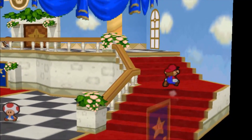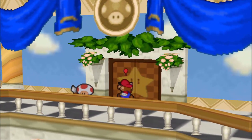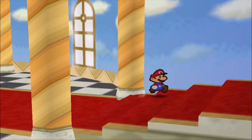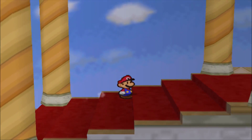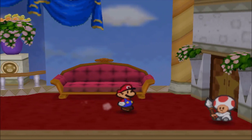We head out of Peach's room, moving forward since we can't really do anything else in Peach's Castle. I want to apologize for that little black bar - this is the best I can do with my emulator, and we just have to deal with it. What I have is just black bars all around my screen otherwise.